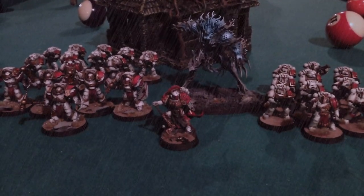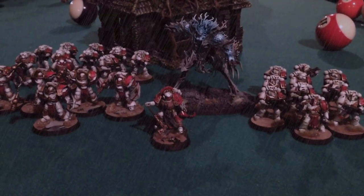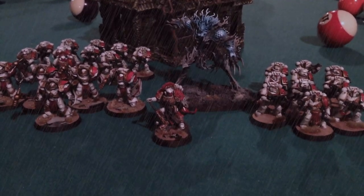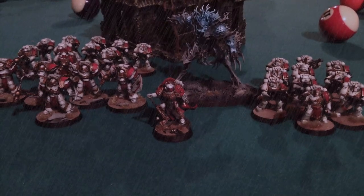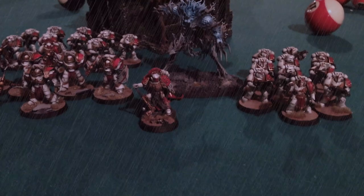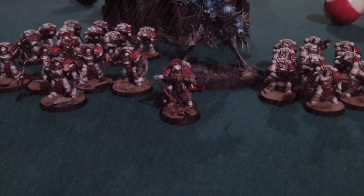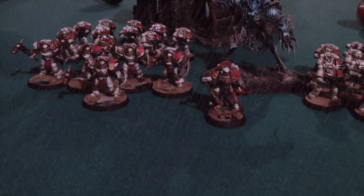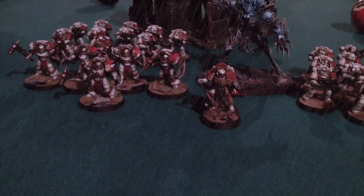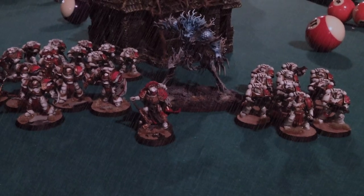Here is 990 points of Celestial Suns. We've got my Commander Lord Commander Oros as my warlord. I've got a combat squad of 10 marines — the captain has a power weapon and a combi-plasma, same thing for the other tactical marine squad. I also have a five-man squad of Cataphractii Terminators with hammers and shields, and lastly I've got a Katan Shard of the Form Seeker.